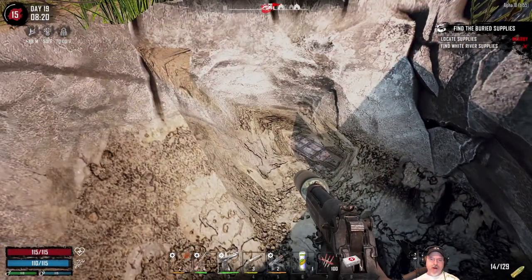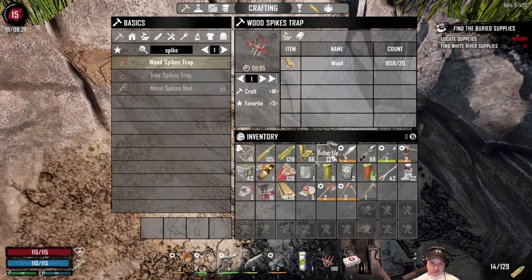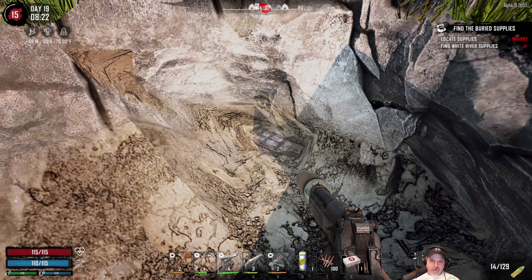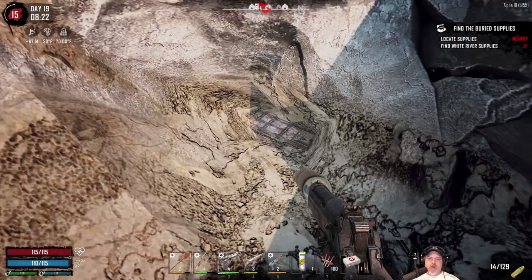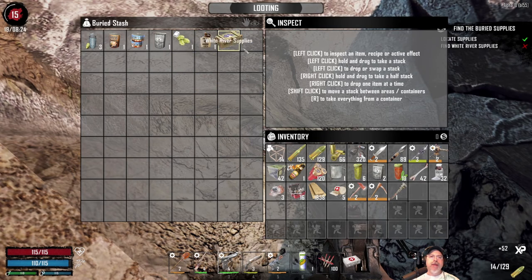I just finished digging up my first tier two buried treasure quest, so we're going to grab that and then head to the trader. I've got a couple things to sell, some more ammo to make, and then after that we'll probably hit some more POIs. We got a food hop seed recipe — nice, that's all good stuff.